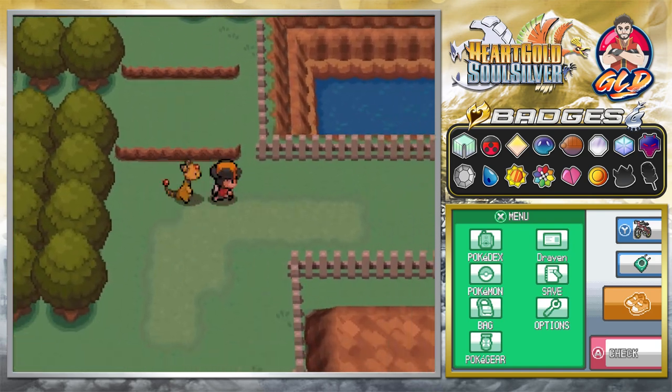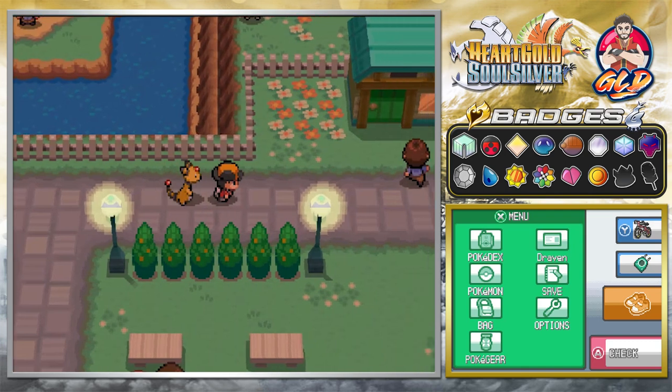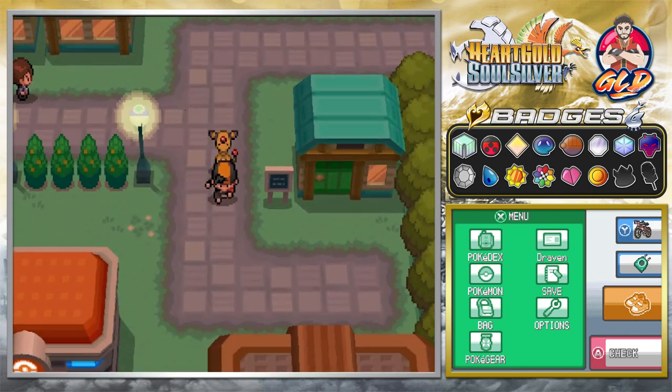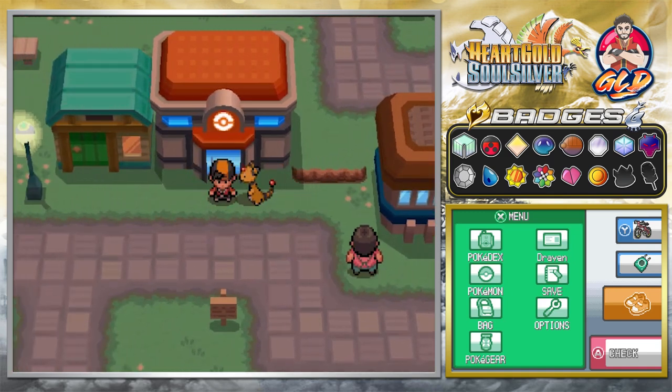We have made our way to Cerulean City! Let's give it a break right here, guys. In the next episode we're going to be going through Viridian Forest all the way down to Pallet Town, seeing a few things here and there, and getting to the conclusion of earning all eight badges. Thank you guys again for watching and for being patient — as always I will be back for another episode of our Pokemon HeartGold SoulSilver walkthrough. See you guys!